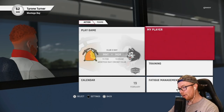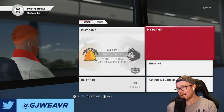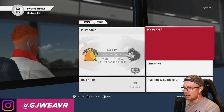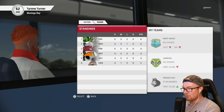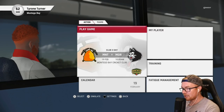Hey guys, welcome back to another episode of this Tauren Turner career mode. In today's episode we are kicking things off with a three-day match against Montego Bay. No chance for Jamaica or the West Indies, as you'd expect. The Jamarantz are in second with six points and one game in hand, so we could move top of the table if we beat these blokes.